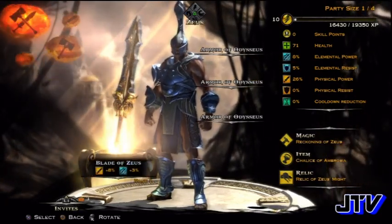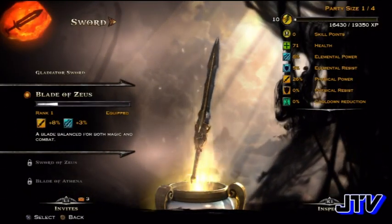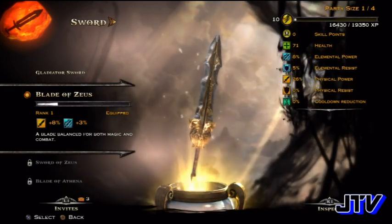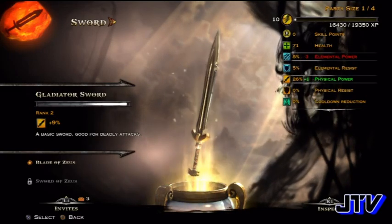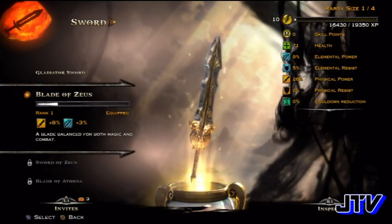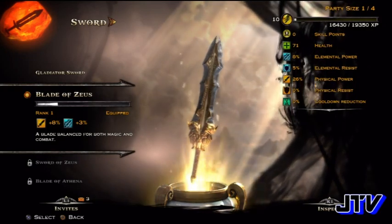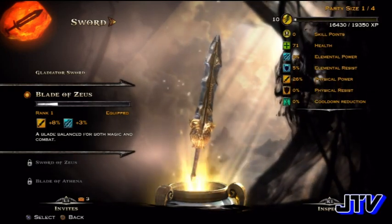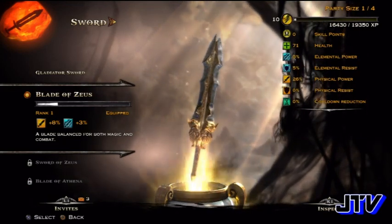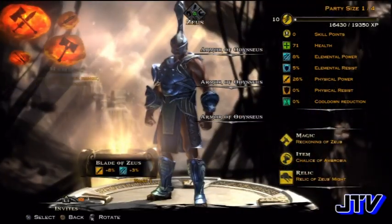Let me show you my sword first — this is the Blade of Zeus that I recently got. You can see Zeus's face towards the handle, his beard and his hair. This was a normal sword I had before — still a pretty all-right sword — but this one's a little bit better. I have to level this one up. The more you use your weapon, meaning the more kills you get with it, the more points and experience you earn, and you can level it up to do more attack or more magic attack.